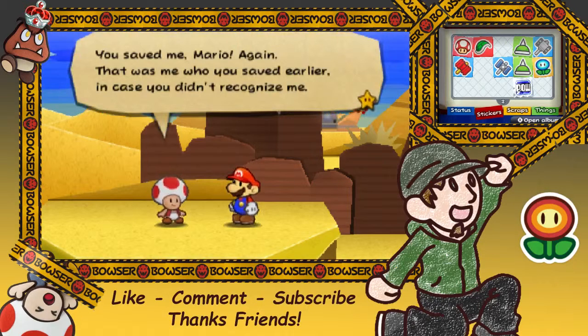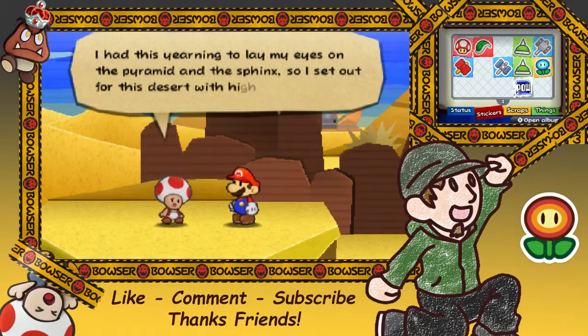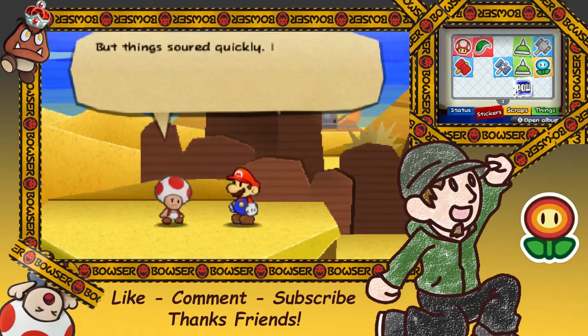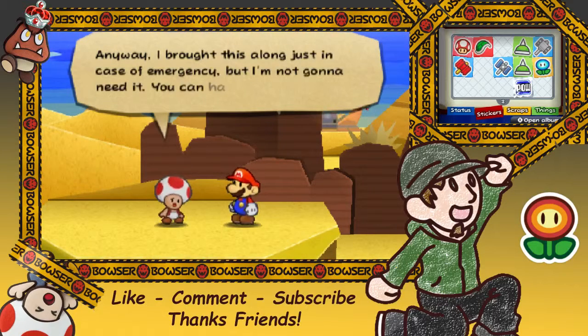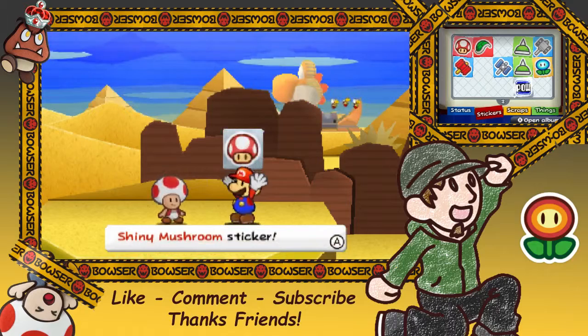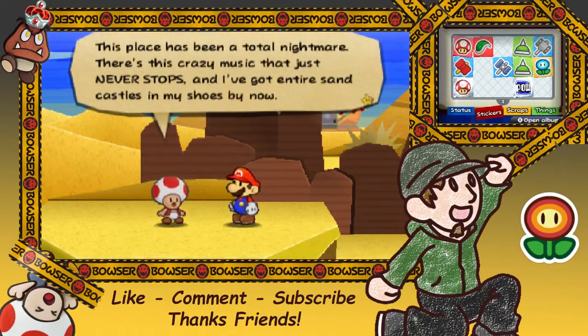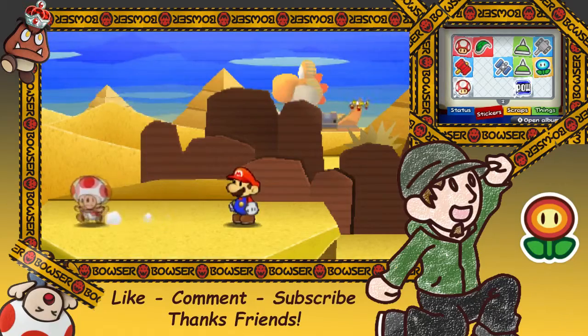You saved me, Mario — again, that was me who you saved earlier, in case you didn't recognize me. I had this yearning to lay my eyes on this pyramid and the sphinx, so I set out for this desert with high spirits. But things went sour quickly — I got stuck in all this sand at the entrance and had a terrible time getting even this far. Desert travel does not agree with me. Anyway, I brought this along just in case of emergency, but I'm not going to need it — you can have it. We got a shiny mushroom sticker.